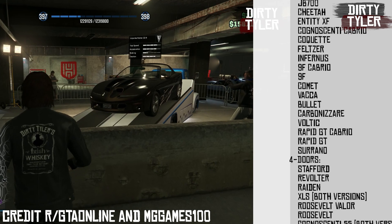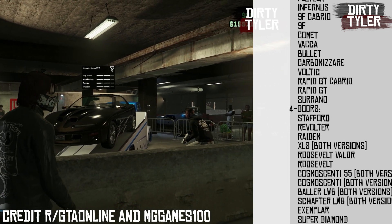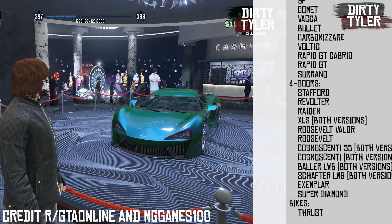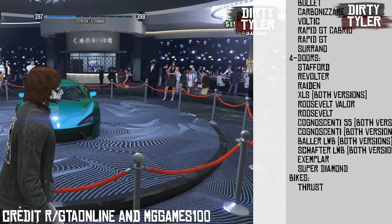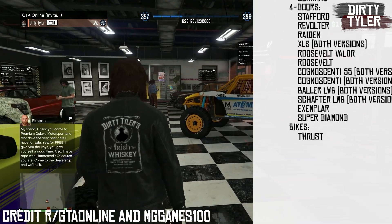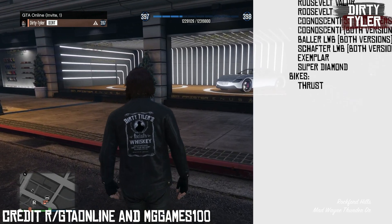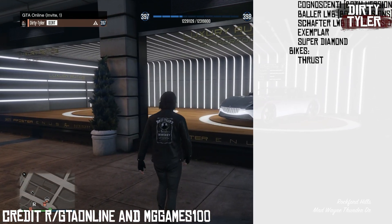The Los Santos Underground Meet is going to be a place where you'll find three of the cars coming back, as well as one you can lock. Over at the casino you'll be able to unlock the prize ride. You'll also be able to go to Simeon to get a few of the cars that will be brought back, and you'll be able to get two from Luxury Autos.